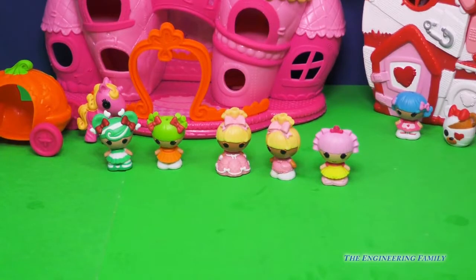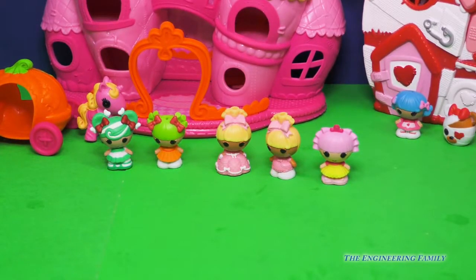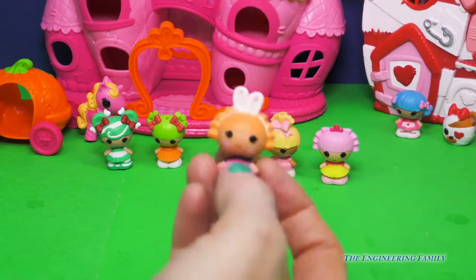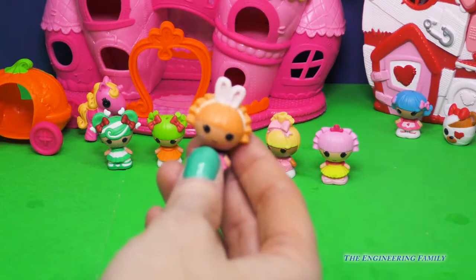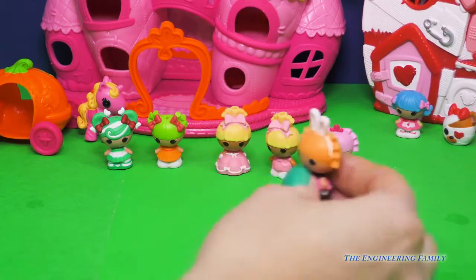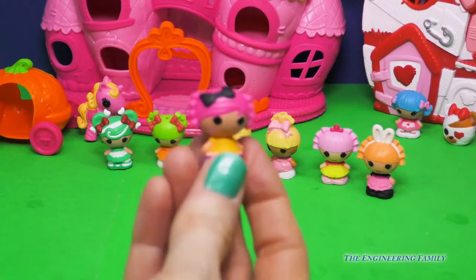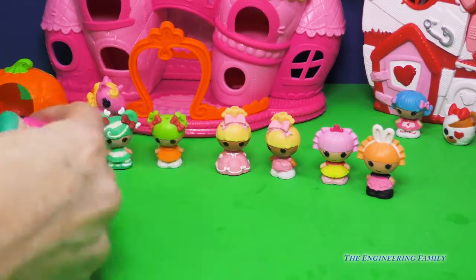Those girls are just dynamite. You guys are really gonna like what's next. We have Misty Mysterious — you are super cute with your little bunny ears. And next we have Crumb's Sugar Cookie. She has a black hair bow. Is that not adorable?